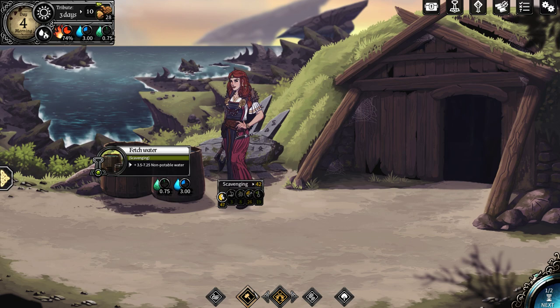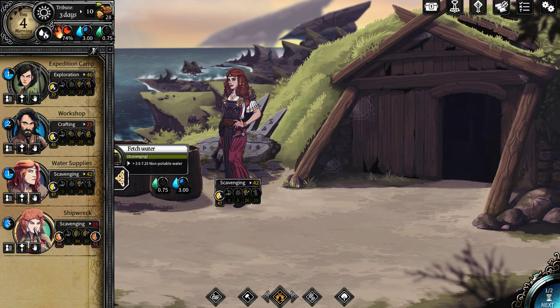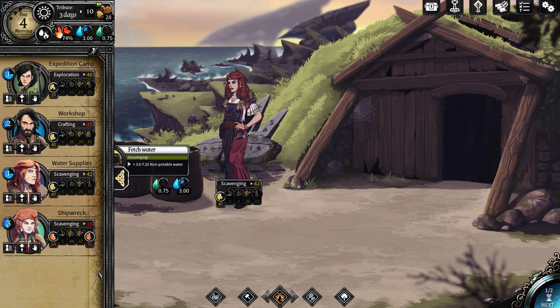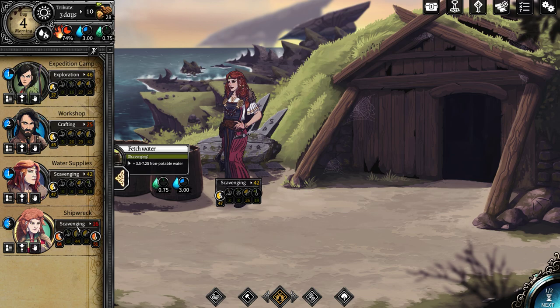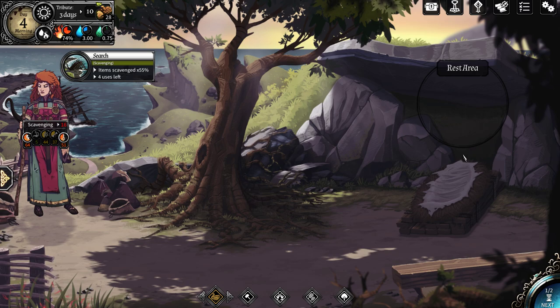Last time we noticed that some of our statistics were getting a little bit unmanageable. Let's take a look at the characters here and you'll see what I'm talking about. Our gal here, it looks like she's got quite a bit of fatigue and depression.